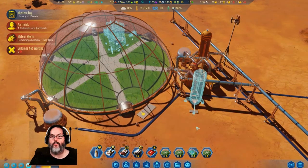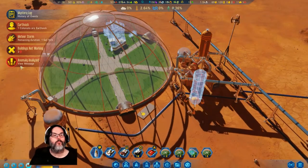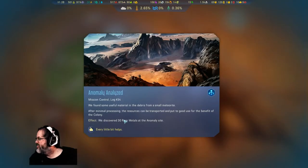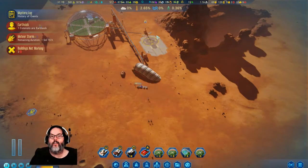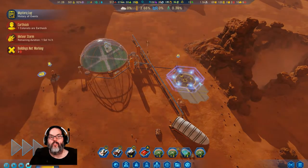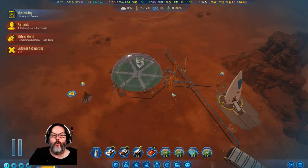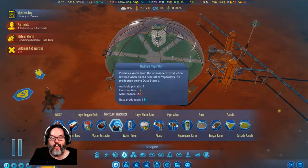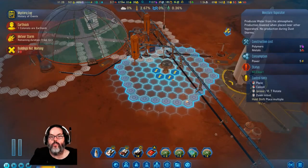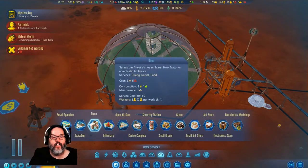I do want to build a water tower out here. Oh, 30 rare metals — all right. So what we want to do is: you land, apartment is up. All right, we're going to turn that off — I don't want to export rare metals yet. And I need to do one more moisture vaporator out here, right there.